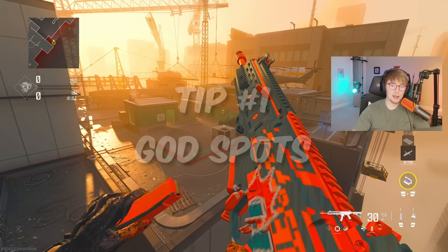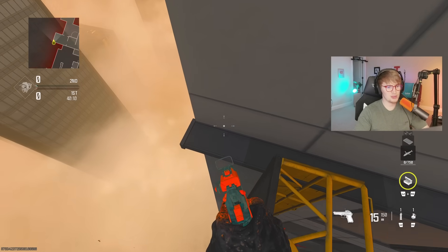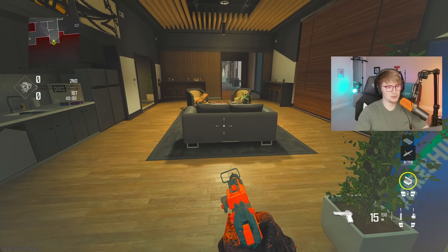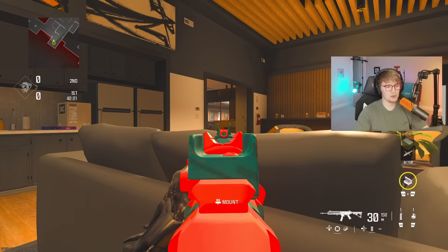Tip number one is god spots. If you want to flank your opponent's spawn without jumping through the windows, you can climb on top of this ladder. After doing that, get on this ledge and then run and jump. You can land on the other side of the window. You can either hold this and wait for them to push, or you can just break the glass and then you're in their base.